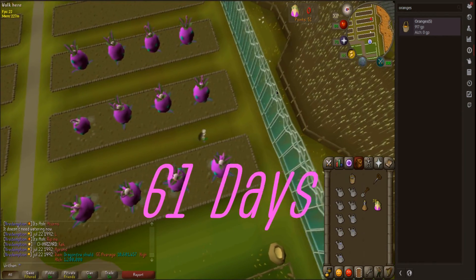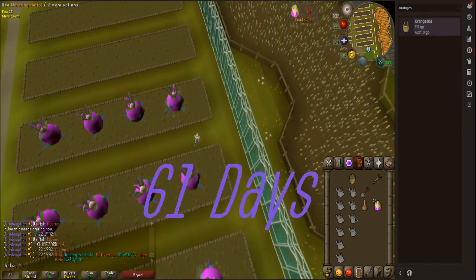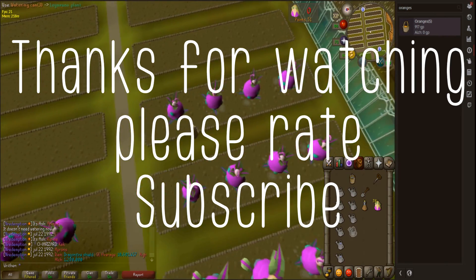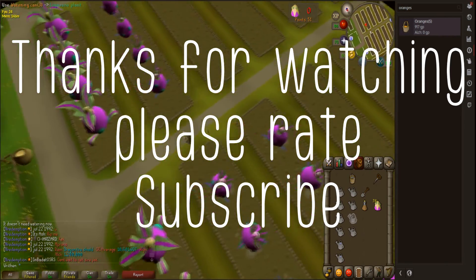Fun fact: if you were just doing Tithe Farm, it'd take you around 108 hours to get to 99 from level 70.